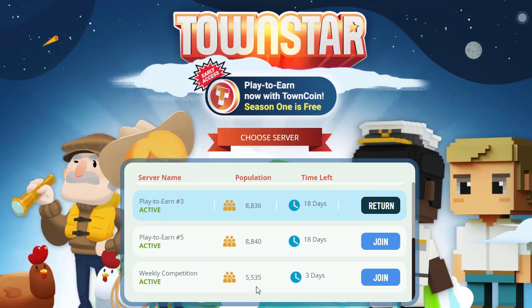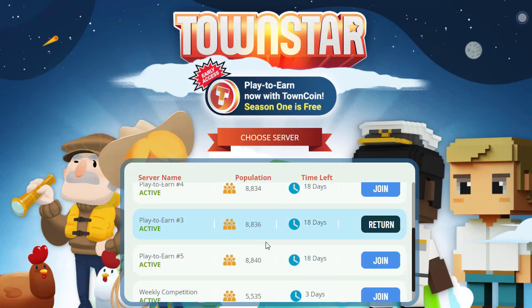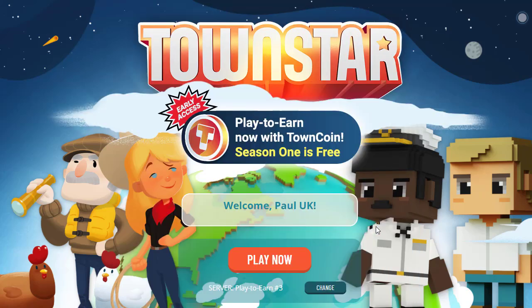To get in the top 400 out of 5,535 is not an easy thing to do, but if you put your effort into it you could do that in the weekly competition — completely cost and risk free — and potentially win up to about $5,000 worth of TownCoin if you finish really well. Personally, I prefer the play-to-earn: just meet the challenge every day. It doesn't matter where you finish, and that will allow you to earn your TownCoin.